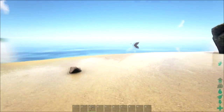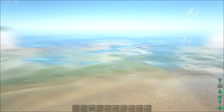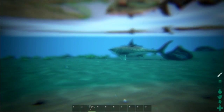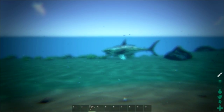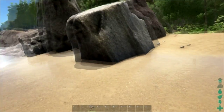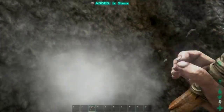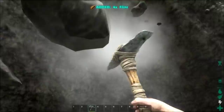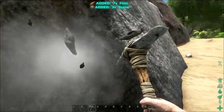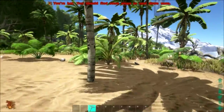Oh look at this — we've got a shark right here already. I'm not even messing around with him. Look at that guy. You own the ocean. Let's go ahead and get some flint, get everything going here. We've got some stone, but we're not going to get too much yet because it's just going to be way too heavy.